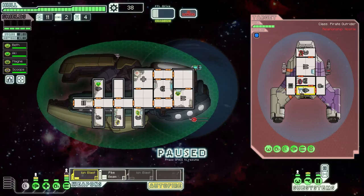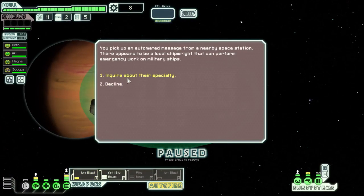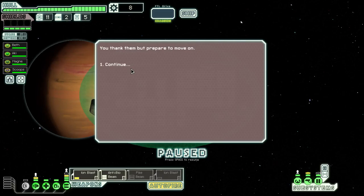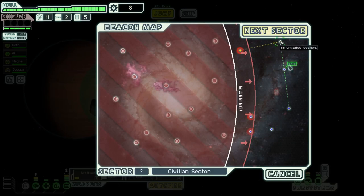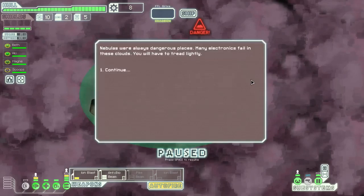So instead of the pike beam, we're actually going to use the anti-bio beam, which means we might have to take a bit more punishment. But it would be worth it if we can take ships intact. These guys need to be helped, so we're gonna help them and get some scrap. Next sector it is — and it's a nebula sector, because reasons.